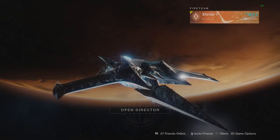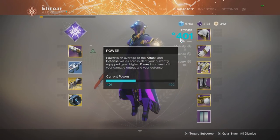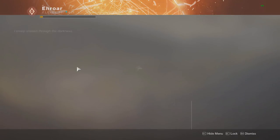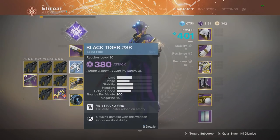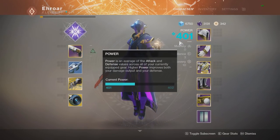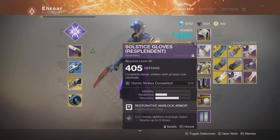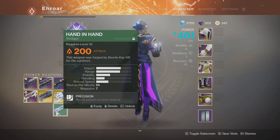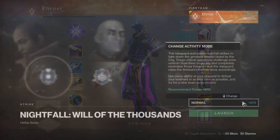The next test is the reverse of the first one — this time I keep the weapon as the constant and make the armor the variable. I'm using the 380 or 299 version of the scout in the regular nightfall. I'll use all my armor pieces and other two weapons to manipulate my overall light level, keeping the scout rifle constant, and see how overall light level affects weapon damage.